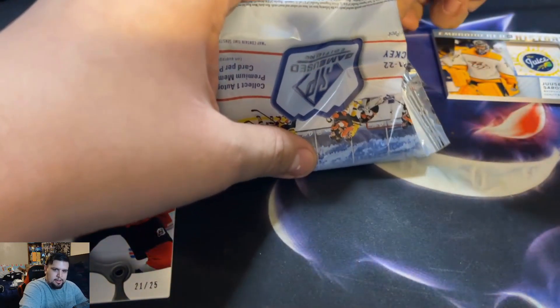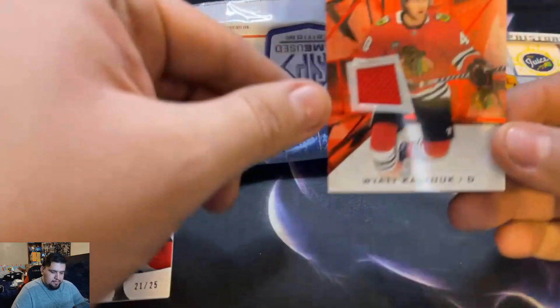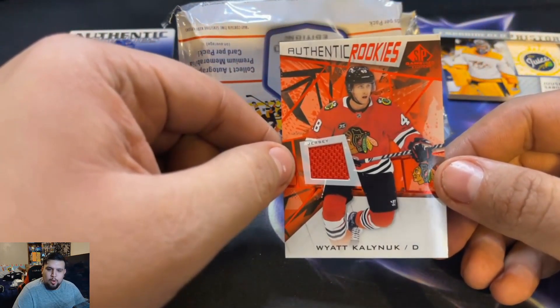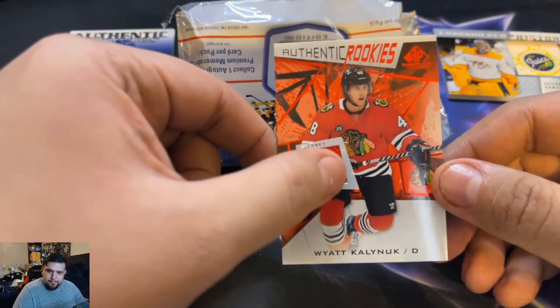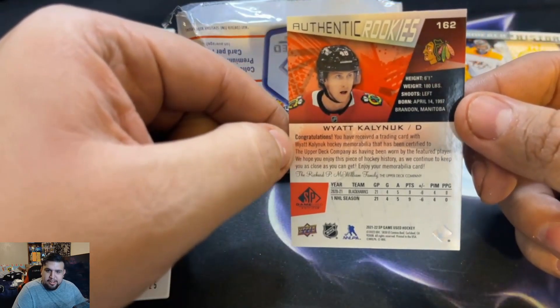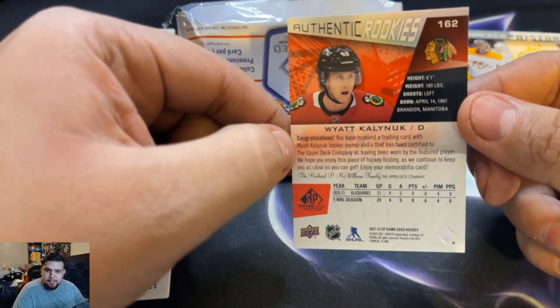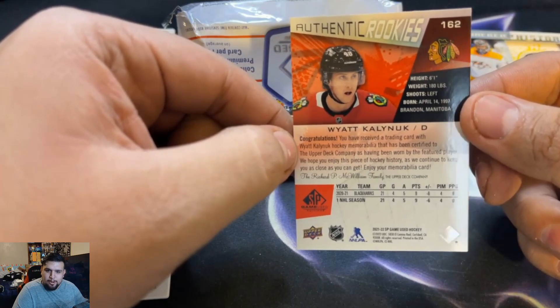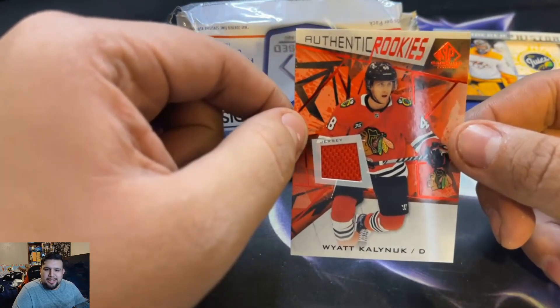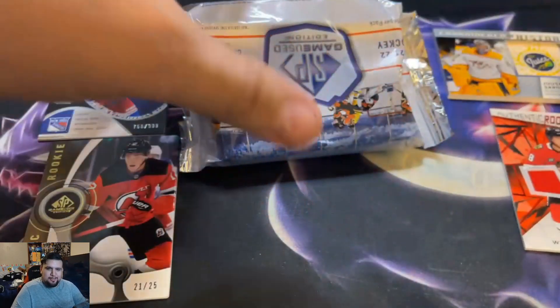Alright, we got three more to go. Next one from the bottom — we got Authentic Rookies for the Chicago Blackhawks, Wyatt Kalynuk. I hope this is at least game used, right? You ever see your trading card with a hockey memorabilia that has been certified? Not even game used — this is SP Game Used, guys. Authentic Rookies, Wyatt Kalynuk. Two more to go.